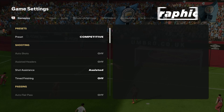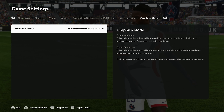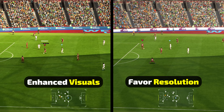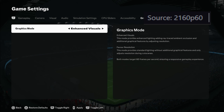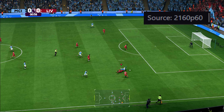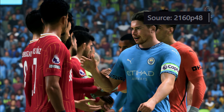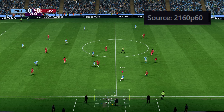Finally, we have graphics mode. Sadly, both modes are 60 FPS on PS5. The enhanced visuals mode has a dynamic and lower resolution, but it has much better lighting and ray-traced ambient. I tested the game for a full match with both modes. The only part where we had frame drops was intros, pre-match and post-match cutscenes, which isn't a problem. While playing the game, even during heavy moments, the framerate was stable at 60 on PS5.